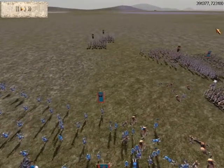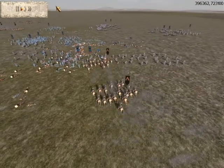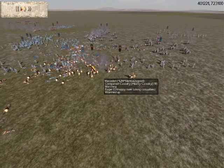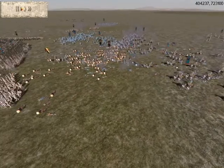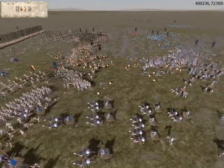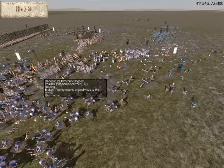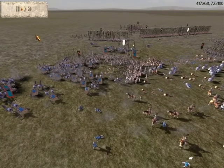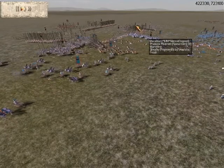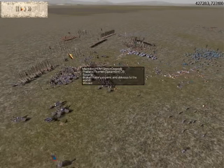Here comes the cav charge. He did outflank me there. But he's going in at my cavalry and pellets, and since I have my pellets out of skirmish mode, that's going to hold him there for me to get a good charge on his cavalry. He's trying to run them away, and he succeeds in doing some. But at what cost? He's losing all his phalanx pikemen, but it's starting to even out.